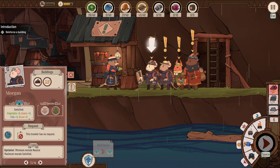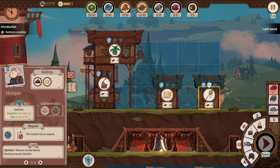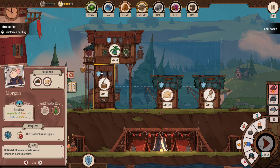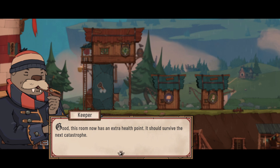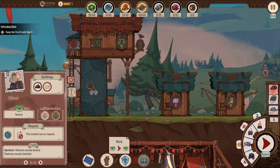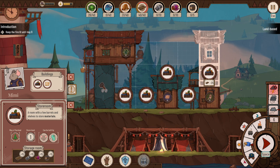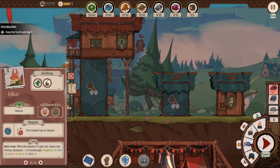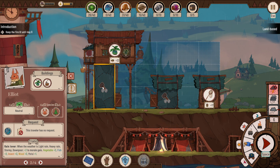Fun... We need to reinforce rooms urgently. Reinforcing costs resources but beats going back to square one. I start reinforcing the bottom rooms first since those closest to the ground are always most vulnerable. One room now has an extra health point and could survive the next catastrophe.